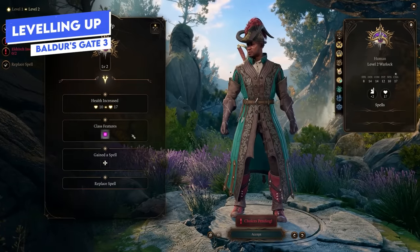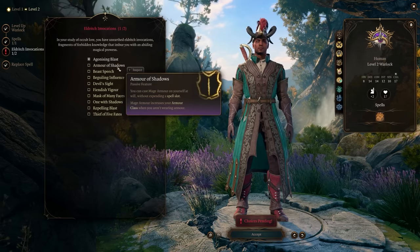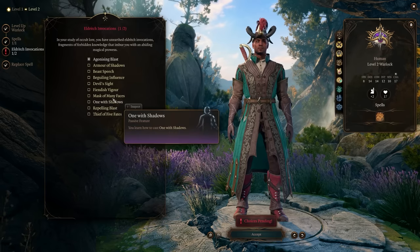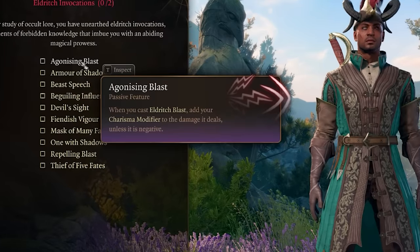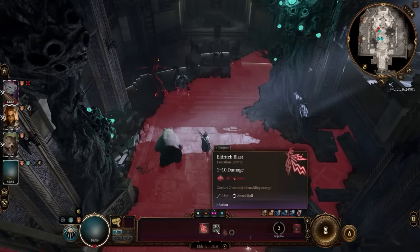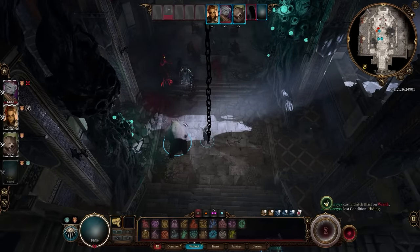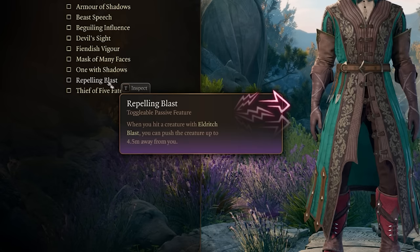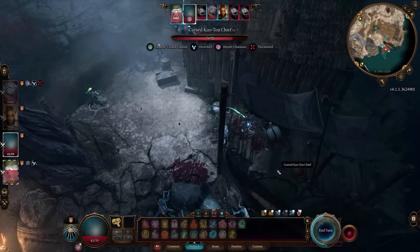As you level up, you'll regularly choose eldritch invocations as different ones unlock at levels five, seven, nine, and twelve. The first one you should absolutely pick is agonizing blast: your eldritch blast gets empowered by adding your charisma modifier to its damage every time you cast it, scaling further as your charisma modifier grows. Repelling blast is also strong — it empowers eldritch blast to knock enemies away, useful for pushing enemies off ledges to deal fall damage. Devil's sight gives you dark vision if you don't have it natively.